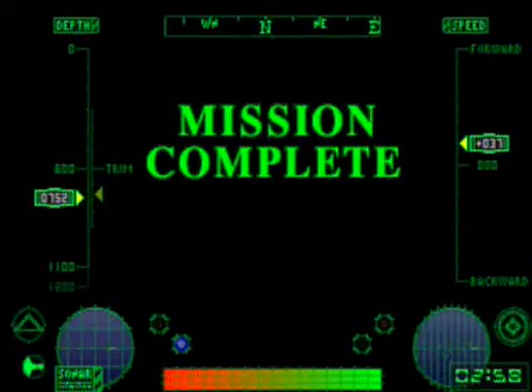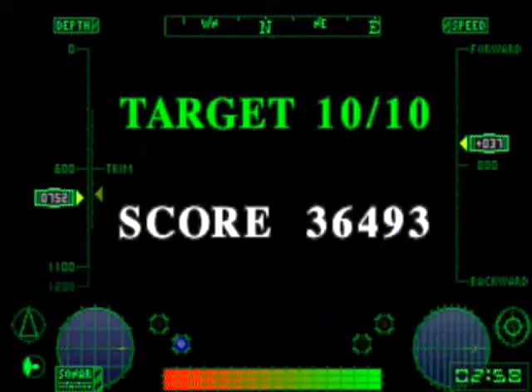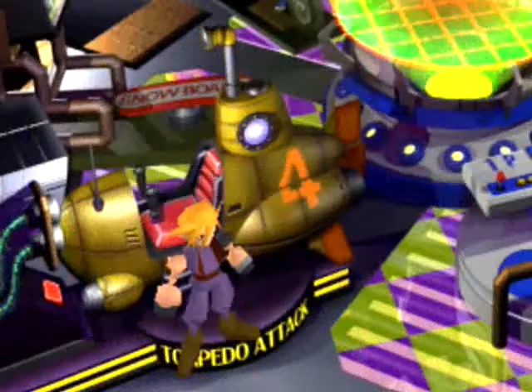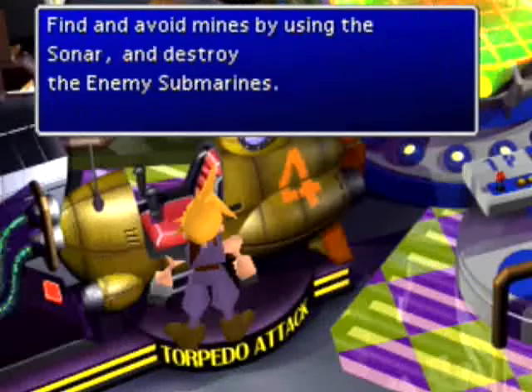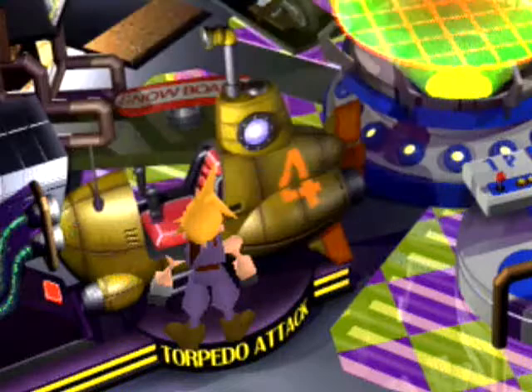Hello everybody, this is Vertical Sandwich. We have two things in the Gold Saucer to deal with. The first is the submarine game, which we're just going to give a little overview of. It's exactly like the undersea reactor submarine battle, except it's a game at the Gold Saucer. There are five levels: the undersea reactor level and then levels one through five. We're just going to show one of them and then show some endings with prizes.